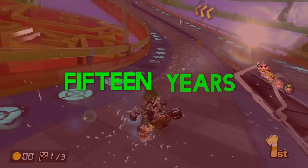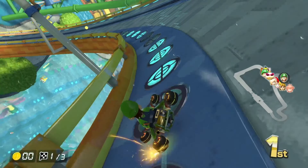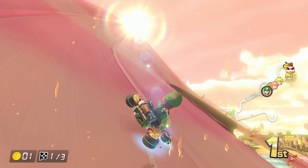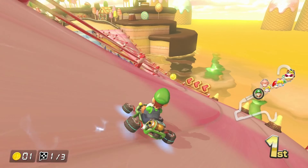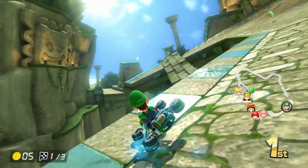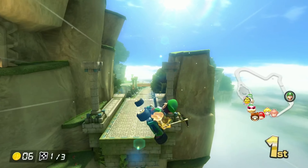Water Park: other than that it's kind of meh — high C tier. Sweet Sweet Canyon is good, it flows well, it's fun, it's got a great shortcut at the end if you have a boost — B tier. Thwomp Ruins has a cool shortcut at the end and it's a lot of fun.